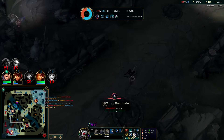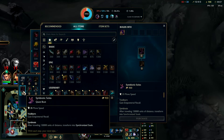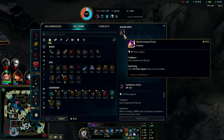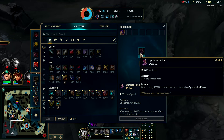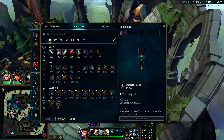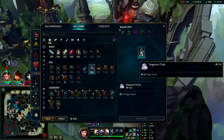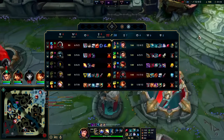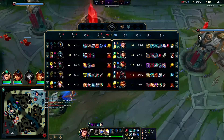Synchronized Souls — that's just boots of mobility. You have to do something after traveling units and it just transforms. Yeah, I'm going for Kaenic Rookern — it's too good versus their team. They're all magic damage; even Ezreal has magic damage on his items.